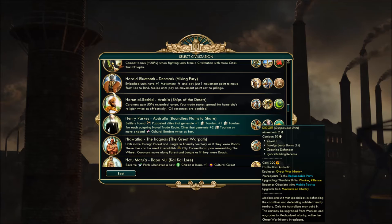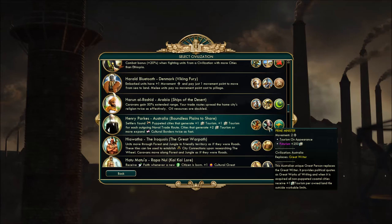Unique unit: the Digger, a replacement for the Great War Infantry. Basically very good at defending itself outside friendly territory — 15% lands bonus, it has Cover I, and apparently it can fight better near coasts. Really neat part: the unit can be upgraded from workers directly and upgrades to Mechanized Infantry — so it skips over the infantry part. You can easily get these guys up in a pinch if you're suddenly invaded — all your workers become military units, if you have the money.